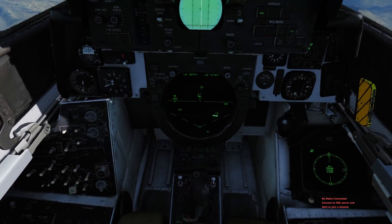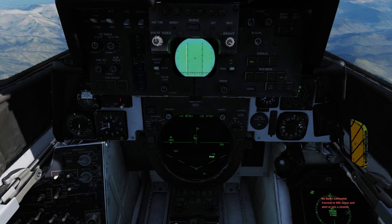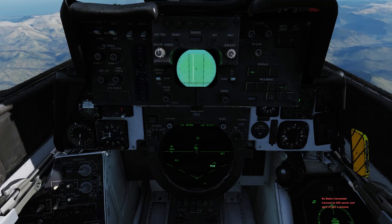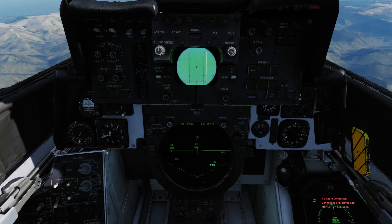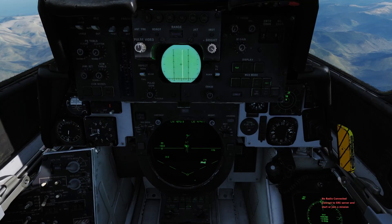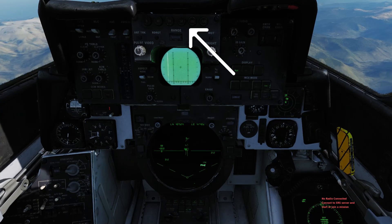In preparation, I've gone into RWS and set it to the widest and highest scan setting — highest meaning the most bars, but still with the antenna elevation level. I've enabled data link, which is why we see several data link contacts in front of us. They're not radar contacts; they're purely data link tracks being transmitted to me — two hostile tracks coming towards me and a further hostile track circling behind them. I've also set my DDD range to 50, which will come into play later.